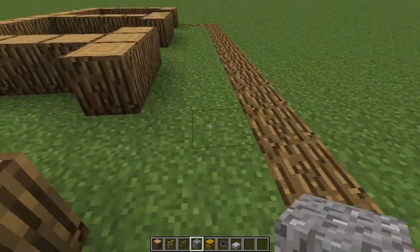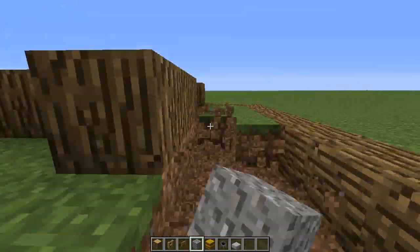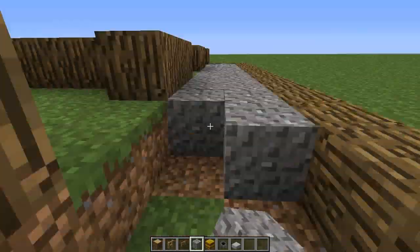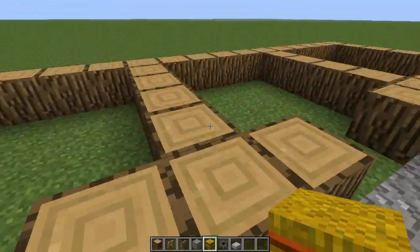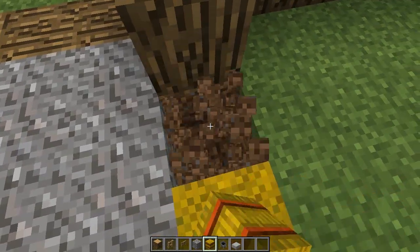Now replace this front grass here with gravel. Then replace the rest of the grass with hay bales facing upwards so you can't see the orange string.